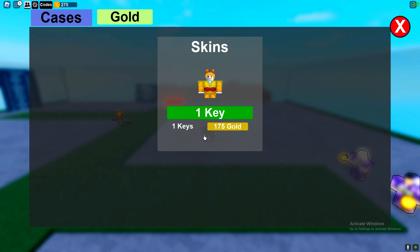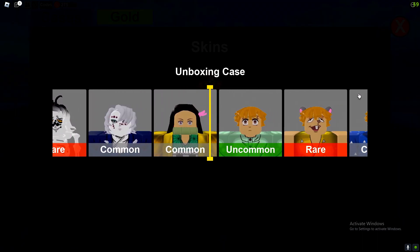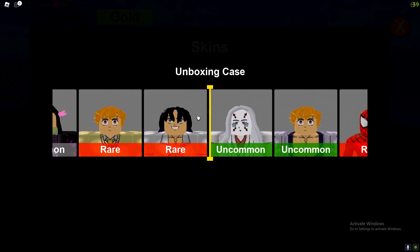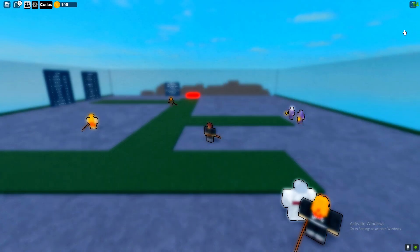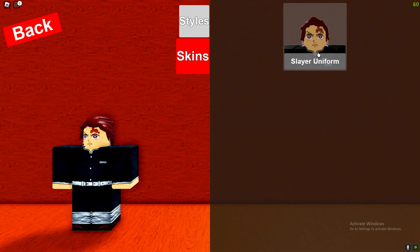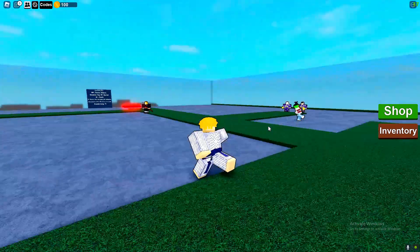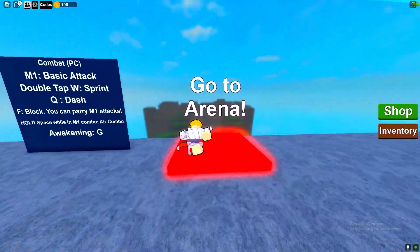Go ahead and open up some cases. Just open up one of these cases guys. Let's see what we can get - hopefully something good. We've got a common, so we can actually open up another one. Hopefully it's a rare this time, but we got an uncommon - I mean, it's better than nothing. We've got a new skin guys! Go to inventory, then skins, and choose it. There we go - that skin actually looks insane.